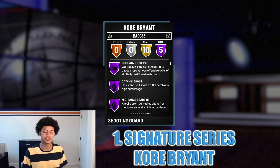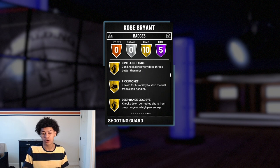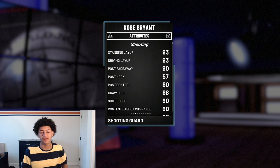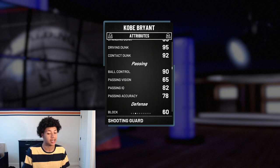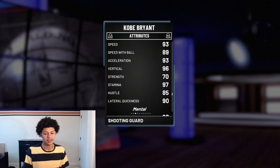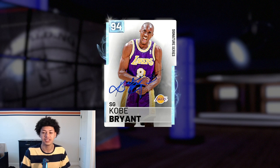This Kobe Bryant comes with five total Hall of Fame badges: Stop and Go, Catch and Shoot, Mid-Range Deadeye, Tireless Scorer, and Difficult Shots, plus 10 gold badges including Gold Limitless Range — which normally costs about 12,000 MT to add. Attributes are very solid: 93 driving layup, 90 mid-range, 85 three-ball, 95 driving, 92 contact dunk, 90 ball control for speed boost, 95 shot contest, 93 speed, 96 vertical, 96 lateral quickness. Massive W for 7,000 MT.